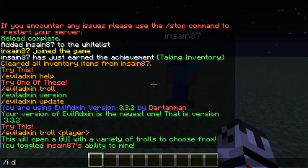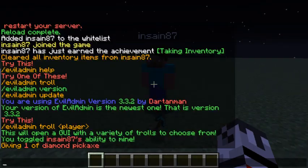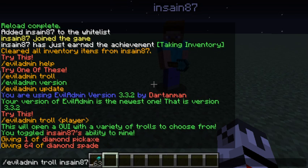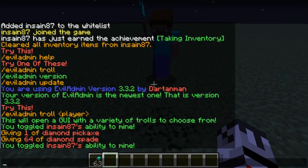We're going to try giving him a diamond shovel and mine again. As you can see there is actually a particle there, but he can't get the block. If I stop mining, it disappears, but keep mining and it comes back — it just does not go. That's the empty-mine troll. I'm going to be going through every troll by the way.